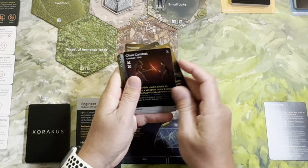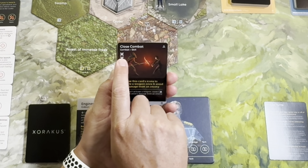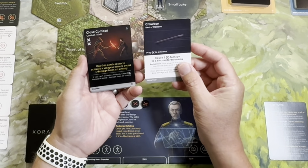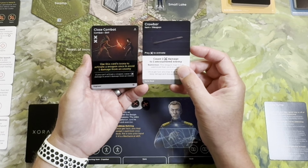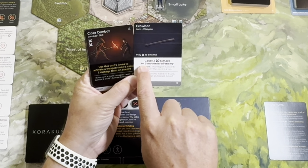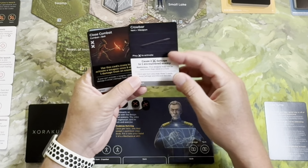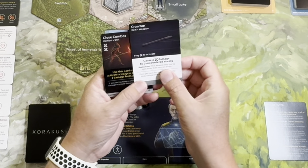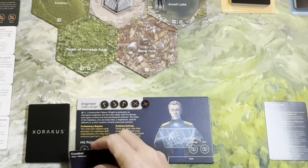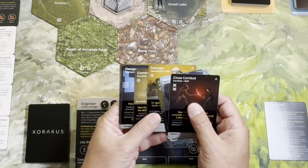Let's look at another card — Close Combat. This card actually has two clash sword symbols, meaning you can use it to activate your weapon. The engineer doesn't start off with anything too beefy, but if you play a single clash swords you can activate it and it causes two damage to one encountered enemy in your space. This weapon may not be used more than once in a turn, so you flip it back over. It also gives a bonus: once per turn you may draw three cards, keep Salvage, and discard the rest.